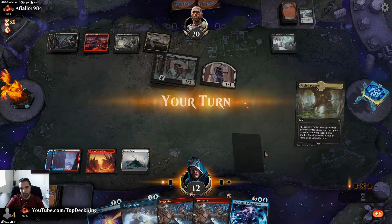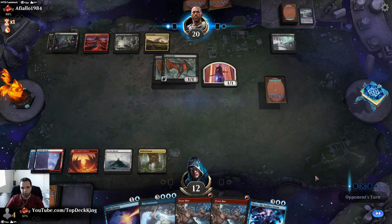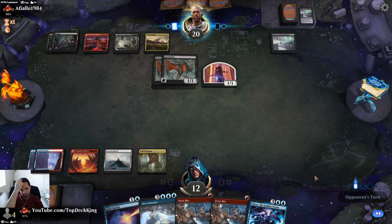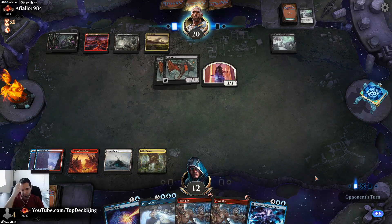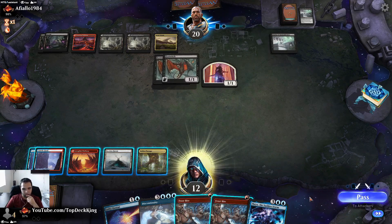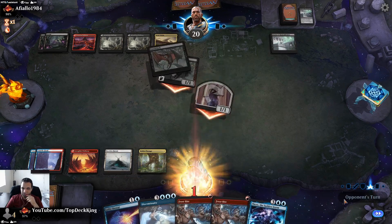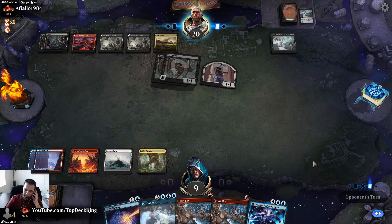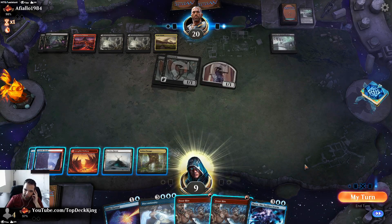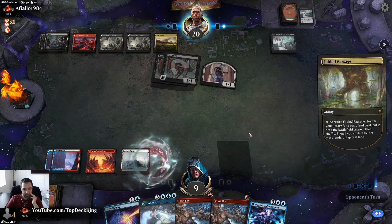Nice nice nice — we're going to take three again once again and just keep taking the damage. This is going to cost us five mana. Hope they don't have a Heartless Act — that's what we're going to die to if he has a Heartless Act, because then this guy dies.